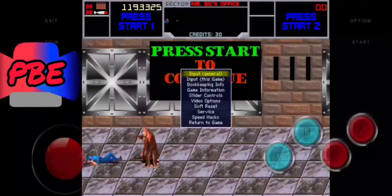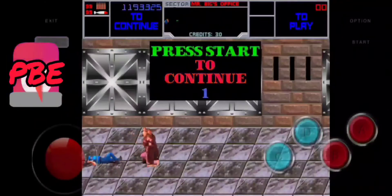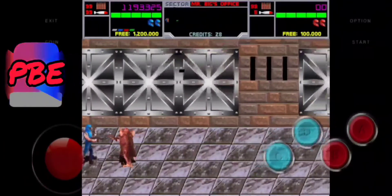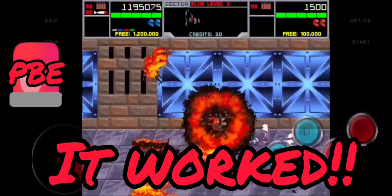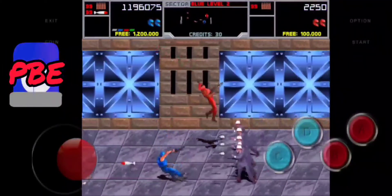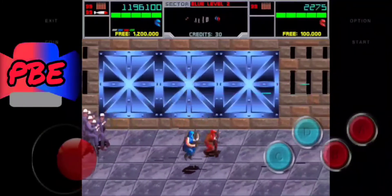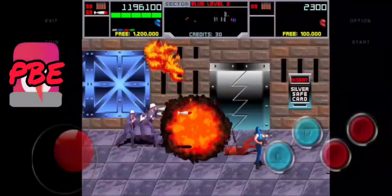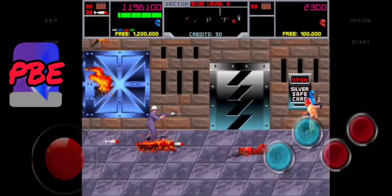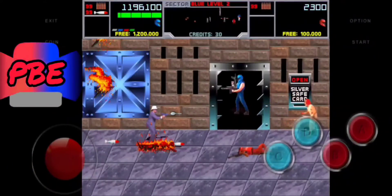Now I should be able to start a two-player game — and yeah, it just takes trial and error. There we go, now we've got two players at the same time. I was trying to use two players to get to the big boss, but I still wasn't able to do it. I made it as far as the silver key card and the first boss man in the chair.